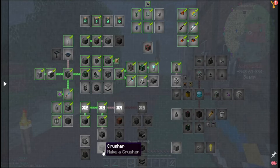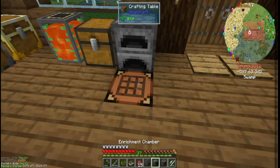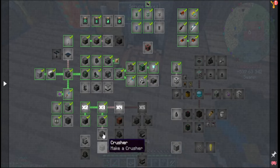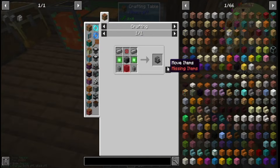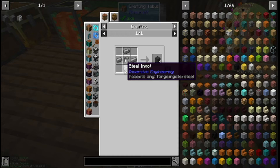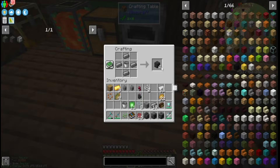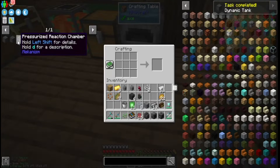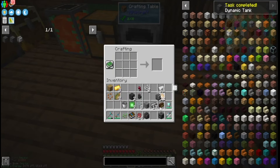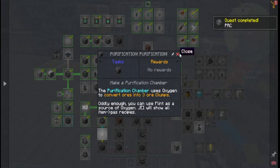The crusher is actually the last part, so we're going to make the other parts first. The purification chamber — I actually have everything set up, I just need to make the dynamic tank. That's why I kind of want to make it, because I haven't made it yet. And bam — we have the dynamic tank, and we now have the reaction chamber as well.